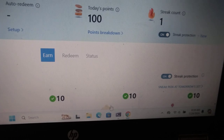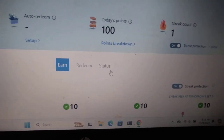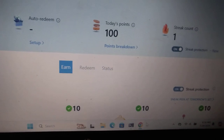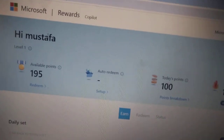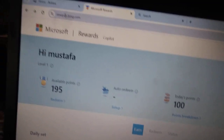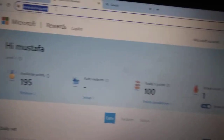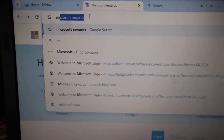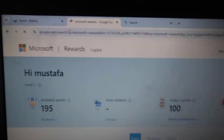The first thing you're gonna do is open Google Chrome, which is available on every device — iPad, tablet, mobile, and PC. After that, search 'Microsoft Rewards' and click Enter.